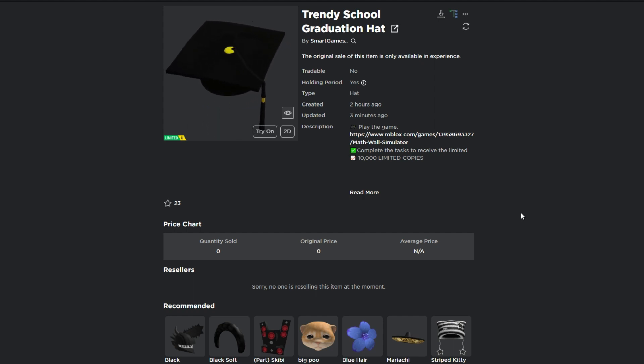A trendy school graduation hat has just come out inside of Math Wall Simulator. This item has 10,000 copies and you just have to complete tasks in the game to get it. Let's hop into the game so I can show you guys what you need to do.